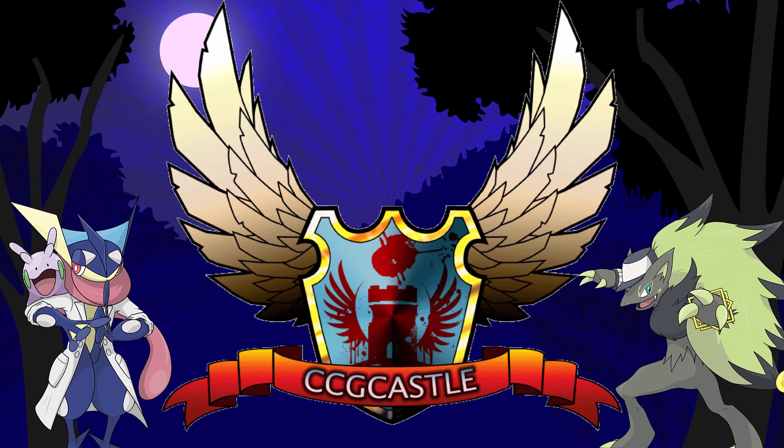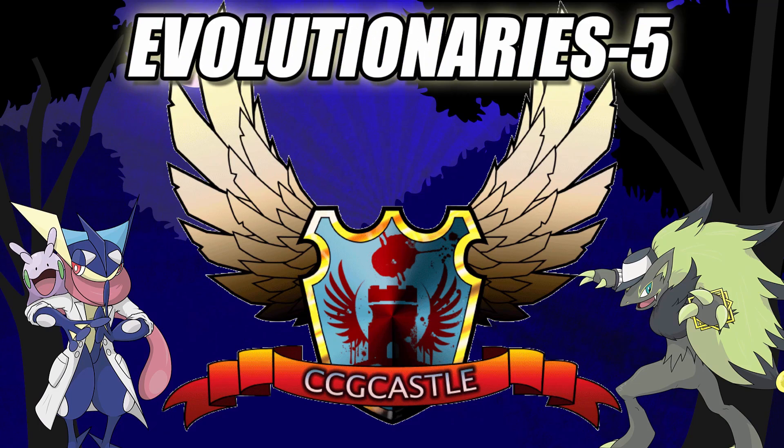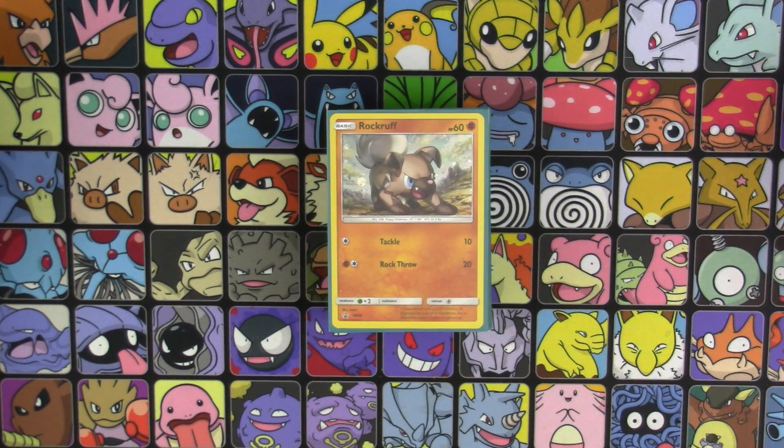For the best prices and service on Pokemon TCG singles and products, check out ccgcastle.com and use promo code EVOLUTIONARIES-5 for 5% off your next order. What's up guys? N here, and for this Deck Tech Thursday, I'm going to be profiling for you guys a Lycanroc deck.